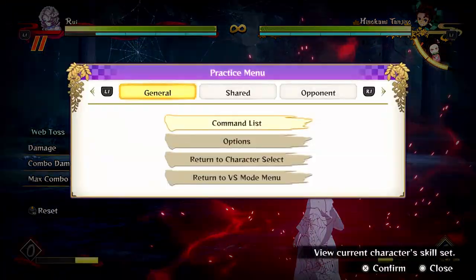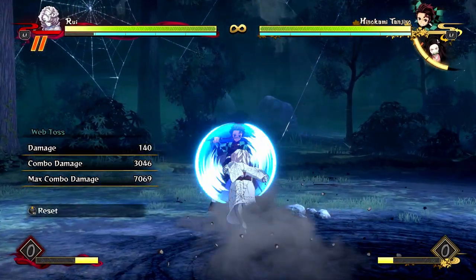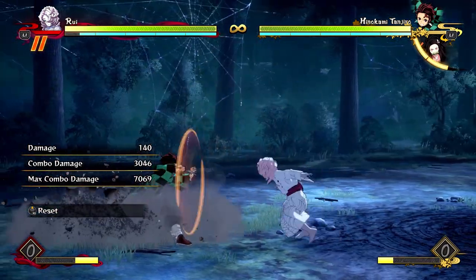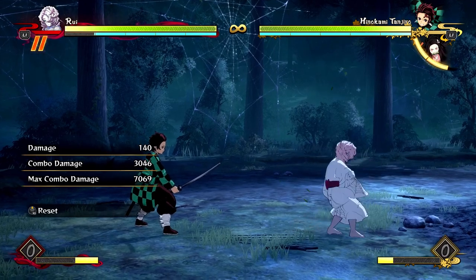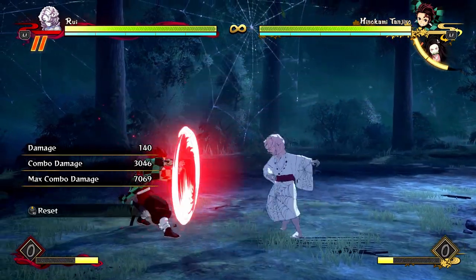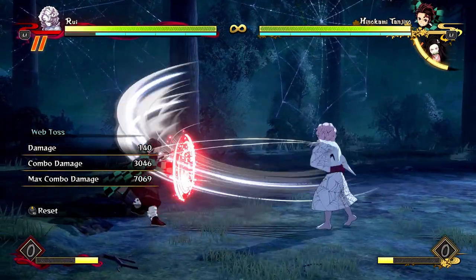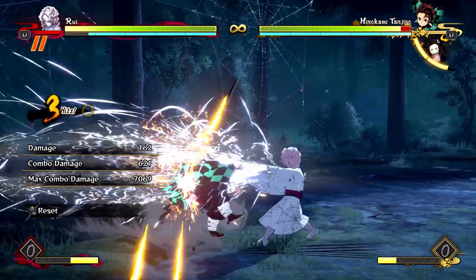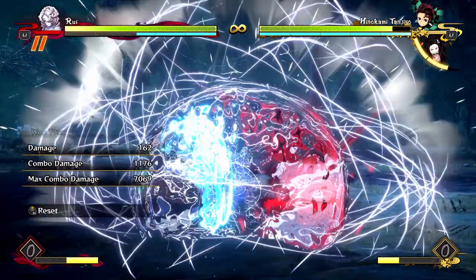His projectiles are also good for pressure. So if I make the opponent guard, I can dash behind my first projectile and do a lot of pressure. Because his attack strings reach so far away, even at the distance where the opponent would have pushed me back to, I can still attack from there. They have to push me back twice to get me out of range of my attacks. And my web toss is plus on block, so I can throw that out at any point and keep my advantage.